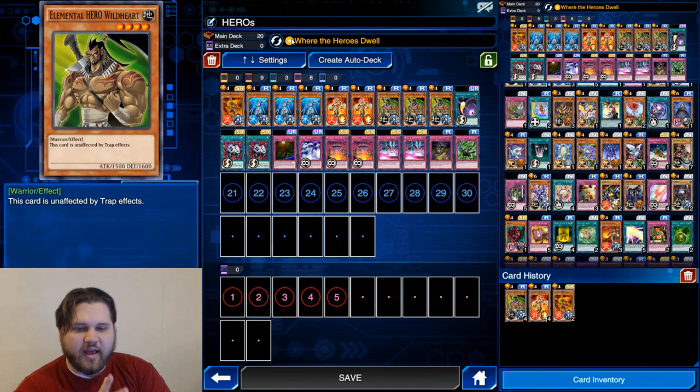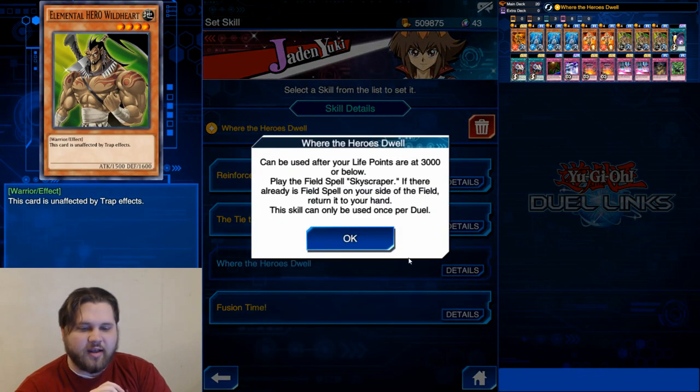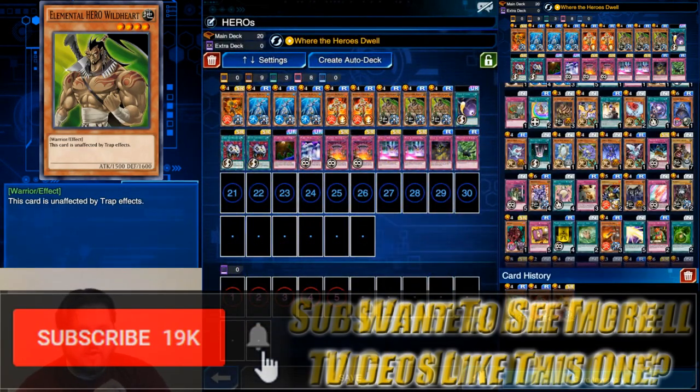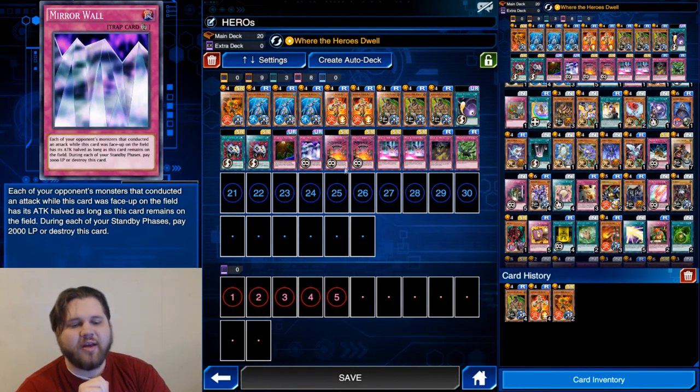I affectionately refer to this deck as Dick Beat. You get your little weenies out there and occasionally use your 'Where the Heroes Dwell' skill. This is a skill that Jaden has, and it recently got buffed. Its current usage: can be used after your life points are at 3000 or below — play the field spell Skyscraper. If there's already a field spell on your side, return it to your hand. The skill can only be used once per duel. It used to require 2000 or below, so that's a buff. That's also why there's one tech Cosmic Cyclone in here.